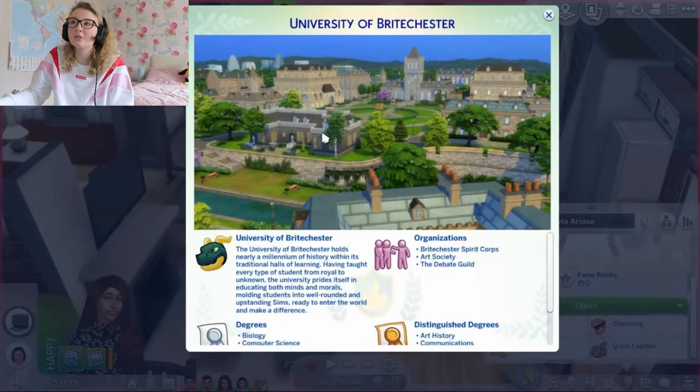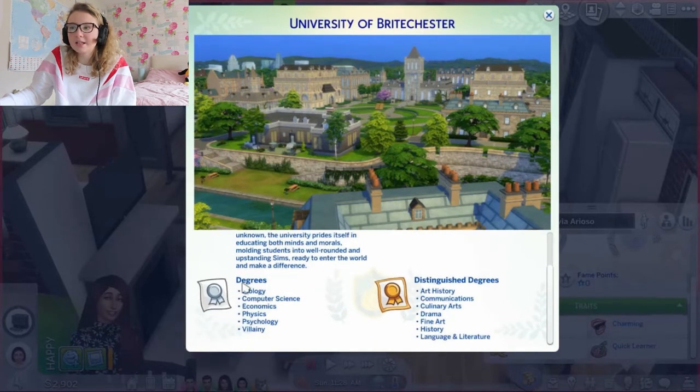So we're going to do some research on the universities. This is the one I'm leaning towards for this series — I think I might do a second series with another Sim and try Foxbury. Because I live in England I love the style of this university. So, University of Brightchester — historical, prides itself in both educating minds and morals. I've got a few organisations but I think that's the same in both: the Spirit Corps, Art Society and Debate Skills. The distinguished degrees available are art history, communications, culinary arts, drama, fine art history, and language and literature.